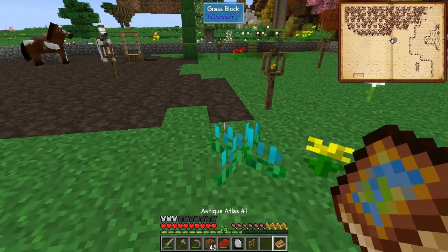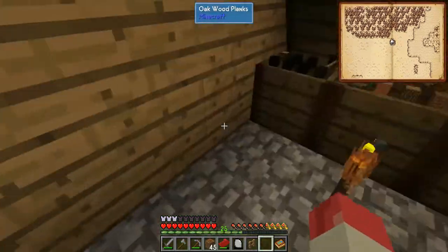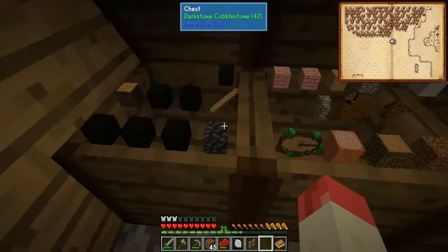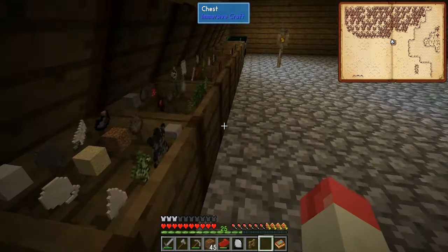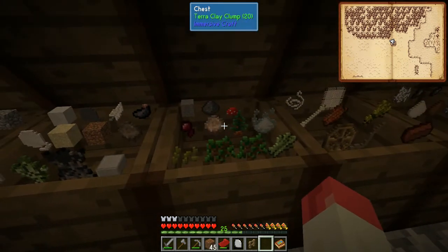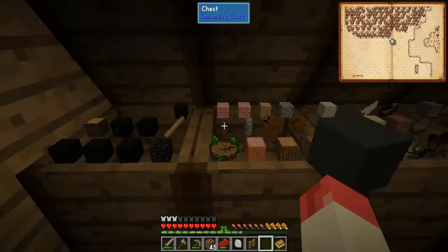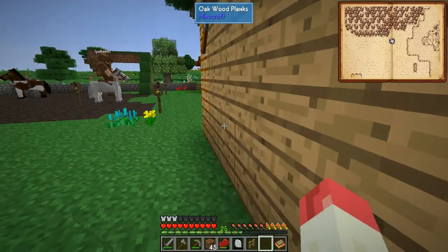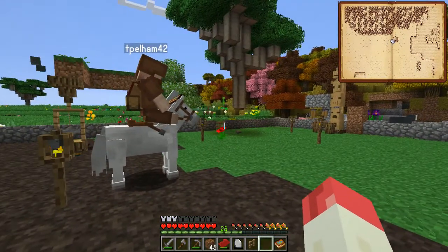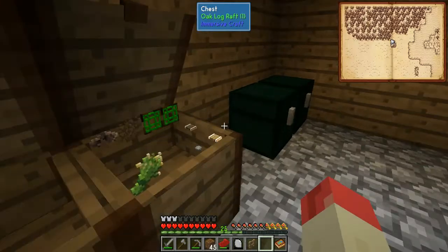We're gonna need building materials too. It looks like Abyssalcraft is still somewhere in our future, so we might want to have access to the Darklands. We might have to go in there, and if we need more gems we're gonna have to kill more creatures. We can use the lead to bring the horses across water.